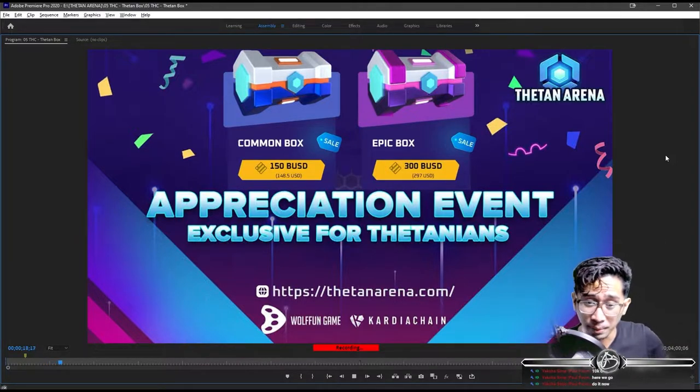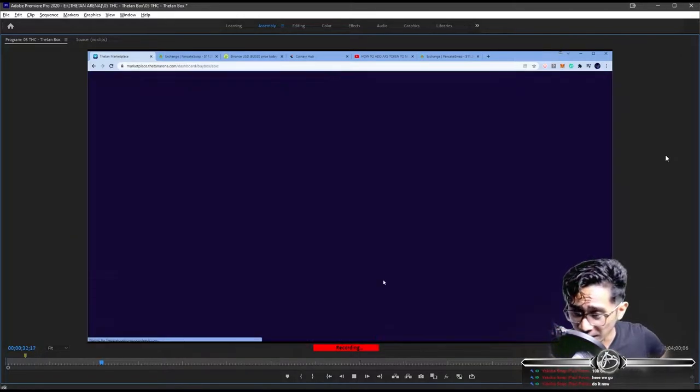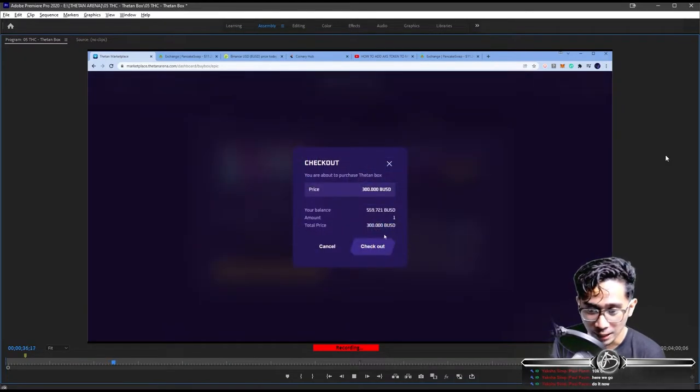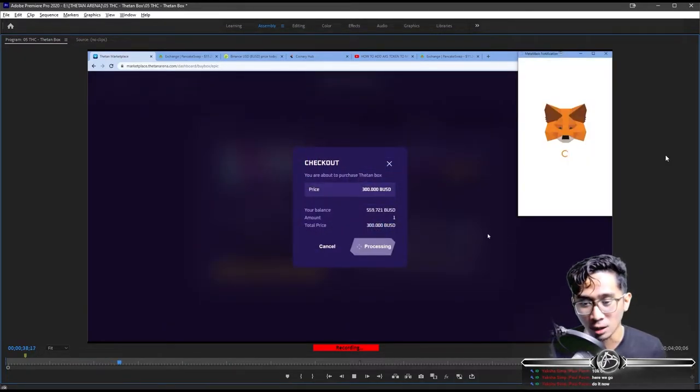The common boxes are currently valued at $150 and the epic boxes are $300 — that's a 50% discount. They're doing this event because of all the bugs that happened the first week. Let's get right to it. Let's buy this epic chest. It's going to cost us $300.